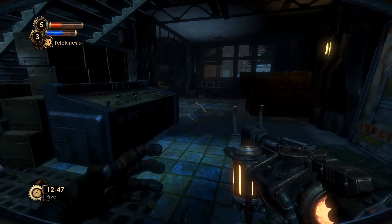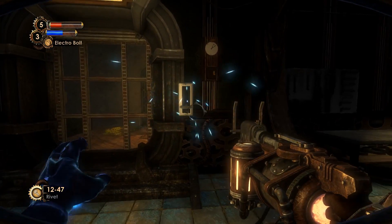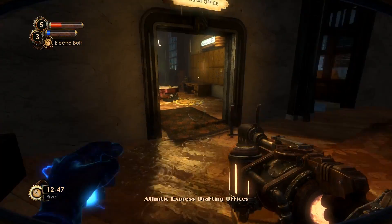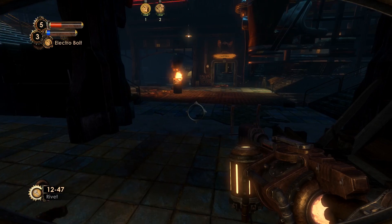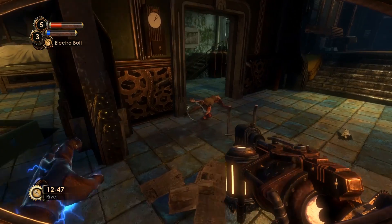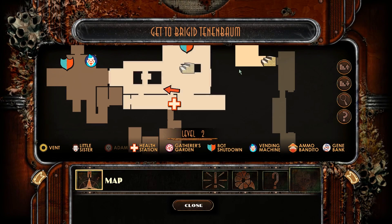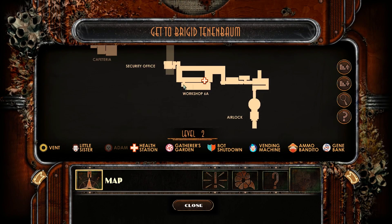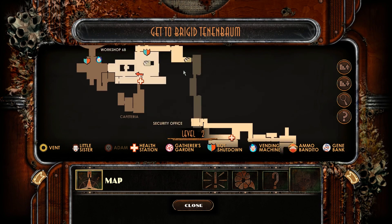I see a door here — archival offices. This is the door that was locked earlier. Cafeteria. How does this look? Where did we start from? Did we miss all of that? I think we're going there now.